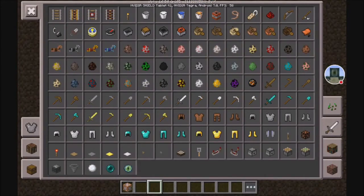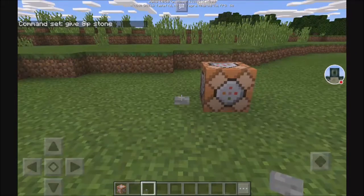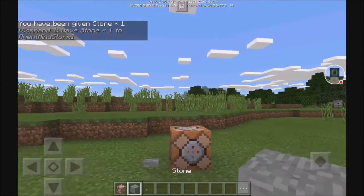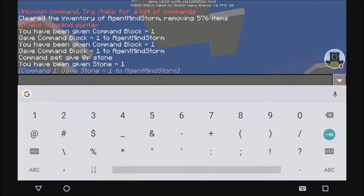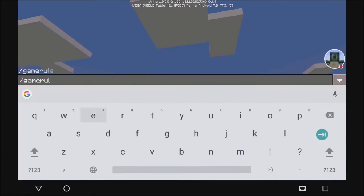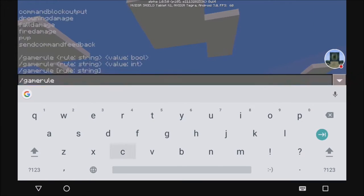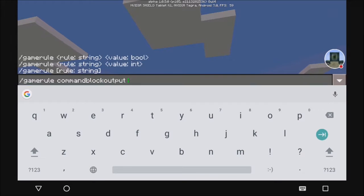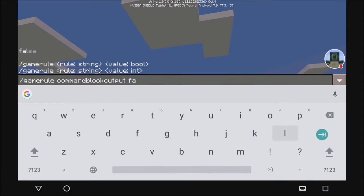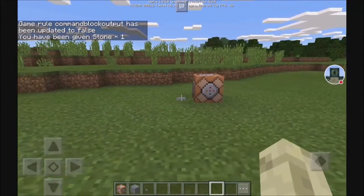Now I've got command 1 that will give me stone, and since we didn't put it on always active, we can put a button next to it right here, and then we can actually activate it. As you can see, it gave us stone, and in chat it gave us that feedback. If you don't want the feedback in chat, you can do slash game rule, command block output, and put false. That will turn off the command block output so when you activate it, it won't say that in chat.